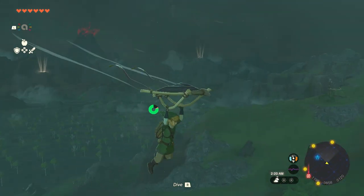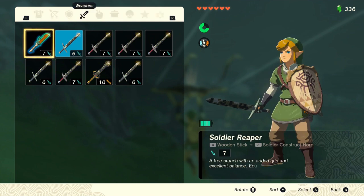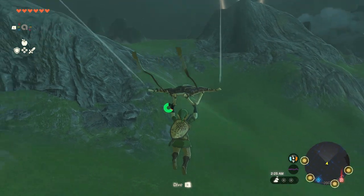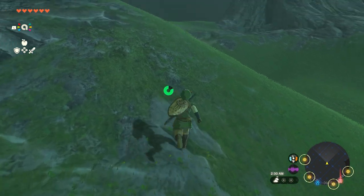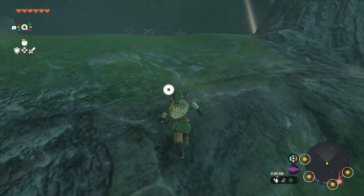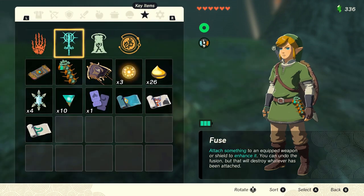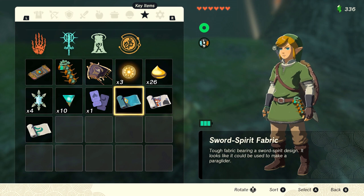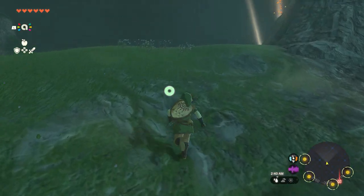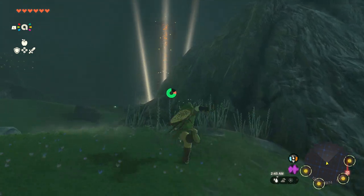I wanted to mention — I scanned my amiibo this morning. I got myself a Cap of the Wind from using a Toon Link amiibo from The Legend of Zelda: The Wind Waker. I was so close to having a Skyward Sword Link style, but that's okay. For scanning amiibos, I got the Sword Spirit Fabric for the Paraglider from the Skyward Sword Link amiibo, Sheik Fabric from the Sheik amiibo, and King of Red Lions Fabric from The Wind Waker. I never have any of these, but it sounds really awesome.